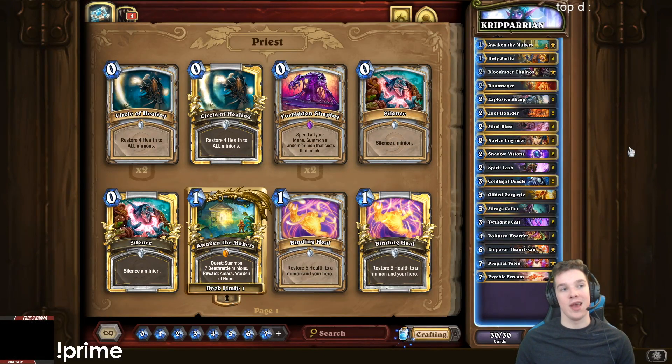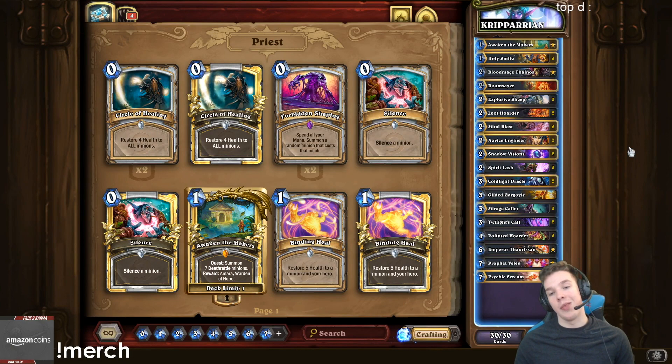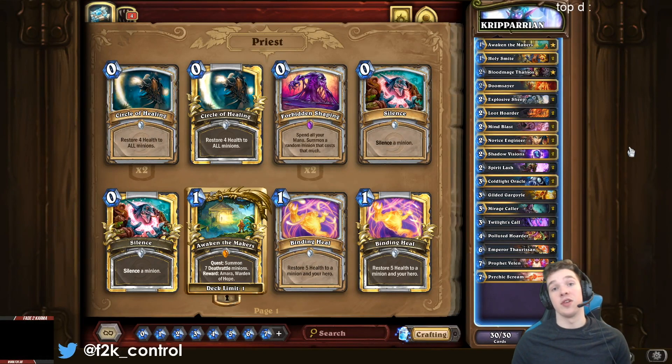Thick, 40 health, Endwinner — Tyrande, if you're a cool Priest player. And then you go ahead and play Thorsen on Velen, Miragecaller, and some spells to go face. And then you kill your opponent in one turn.